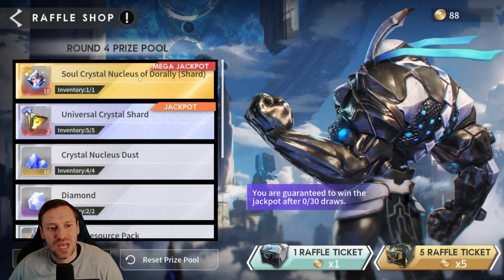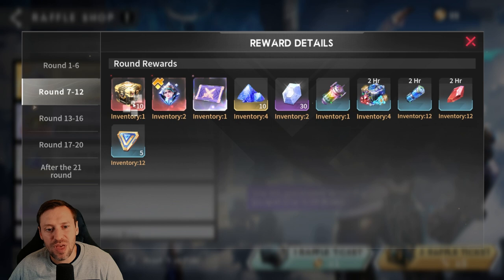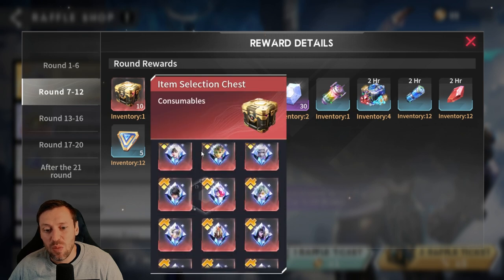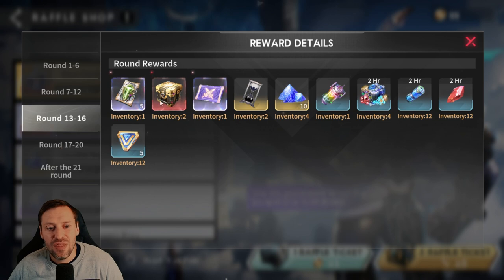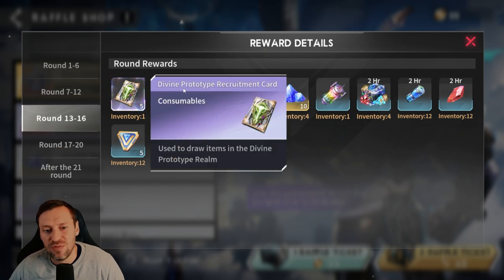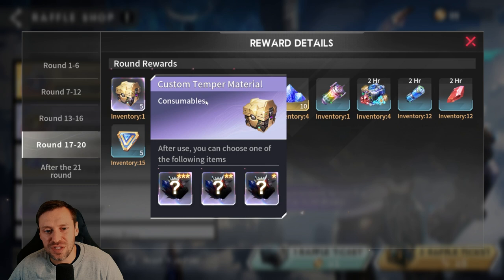So if we go to the prize details — first of all we can start to pick up souls for Dorale so we can awaken her. Then we can start to get more awakenings for other heroes as well, which is great. Then we can also get some more here, and then we get the divine prototype recruitment cards which are so strong for the account — definitely want to pick these up — and then you can start to get 10-part material as well.